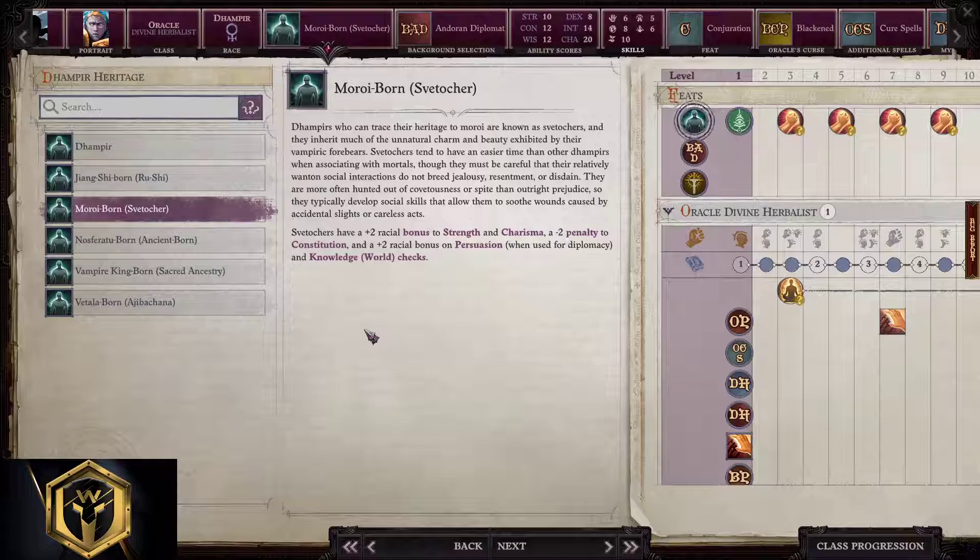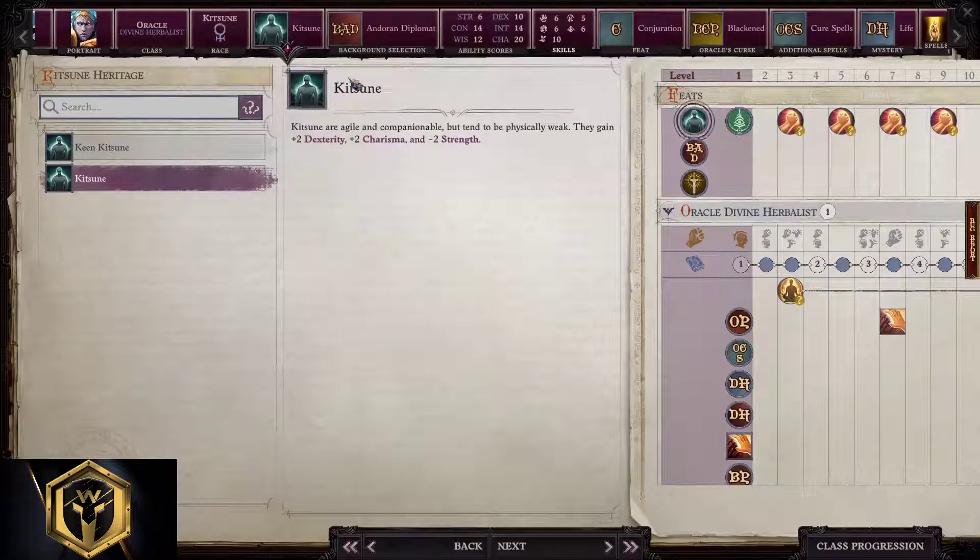Then copy everything else from the human build. Yes, this is a death healer — you'll need a specific team to make this work. We're gonna pick base kitsune and then copy the entire human build.